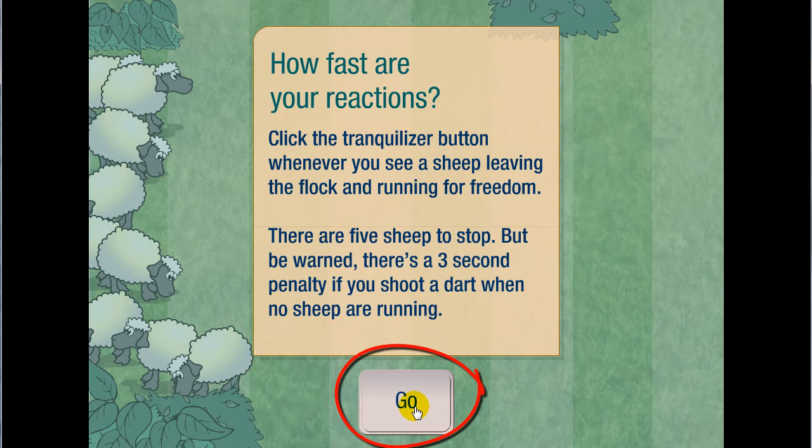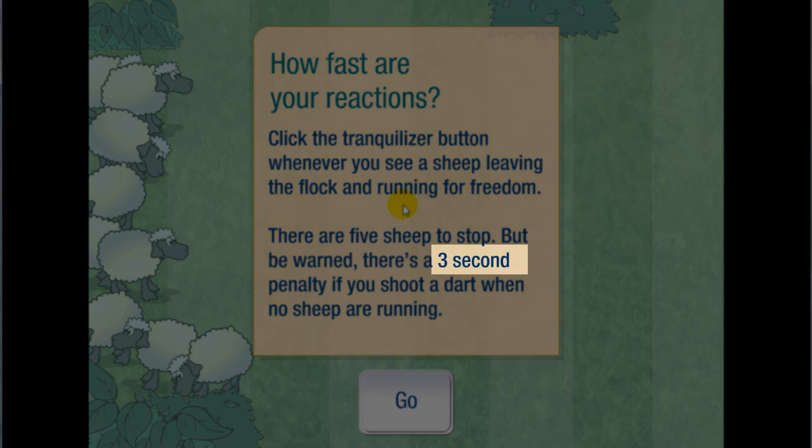The faster you press it after the sheep starts to run, the better your score will be. But if you're too fast — meaning you press the button before the sheep even left — you will get a three second penalty, which will mess up your score.